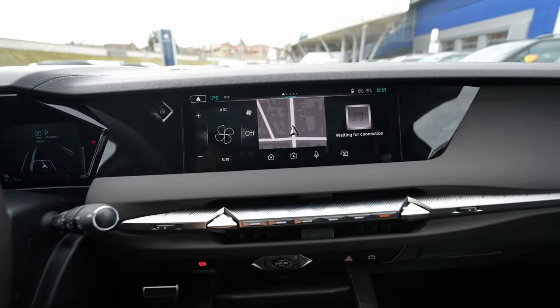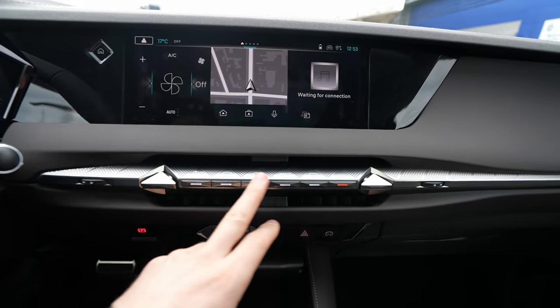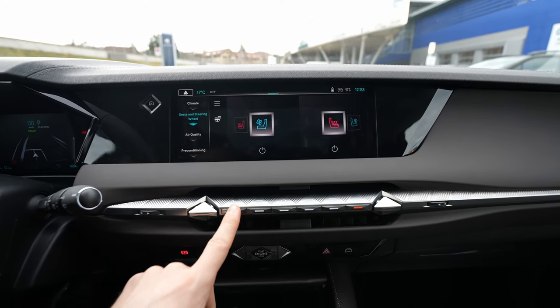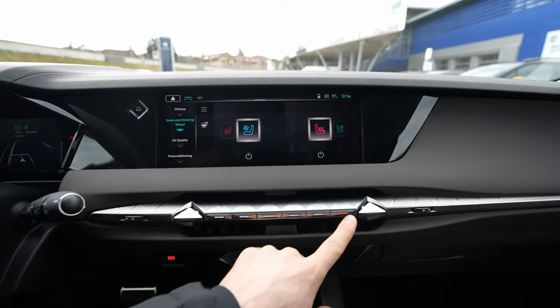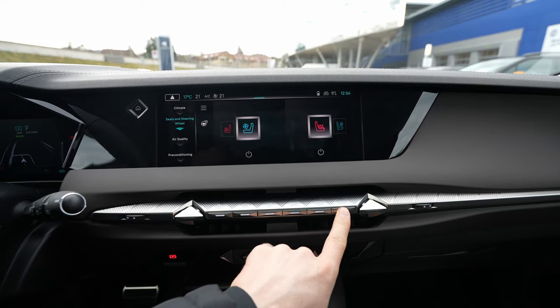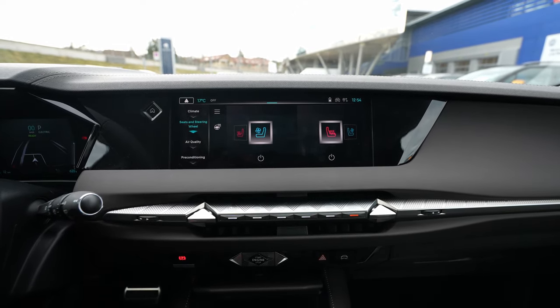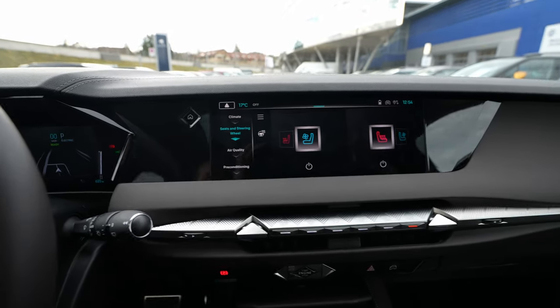The climatic system also has some physical buttons, which are really useful. You can go directly to the climate system and press the off button to turn it on and off. Super simple, nothing complicated — very nicely integrated.